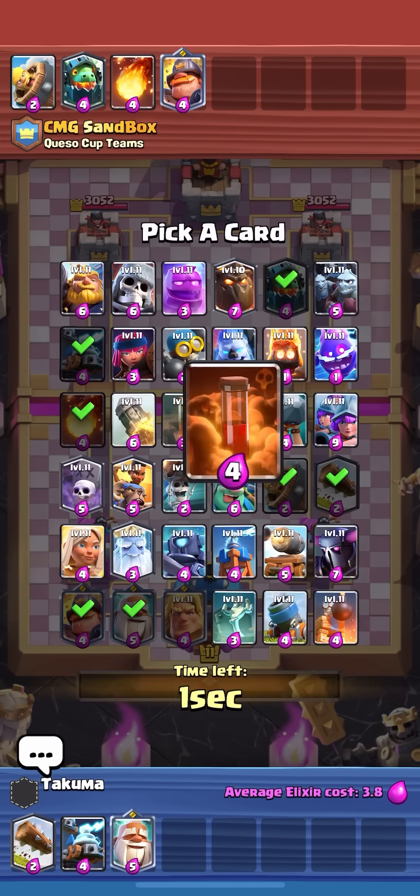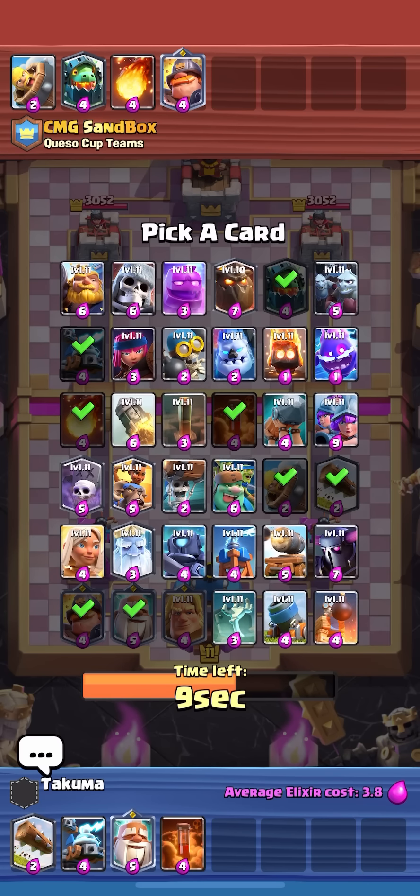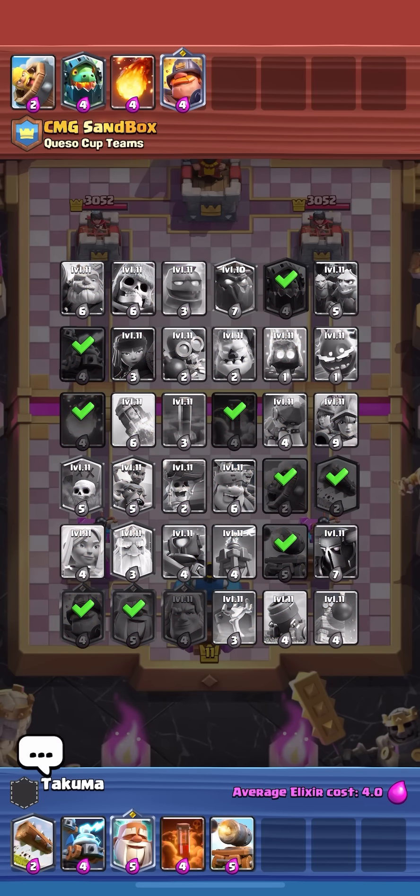I have this solid structure where I can fit in any win condition. That's what you kind of want to do — you usually want to have a solid structure so you can take many different win conditions and not be tied down to one. If they take it or just counter it, then you can't do anything.